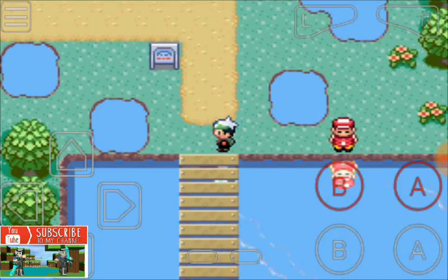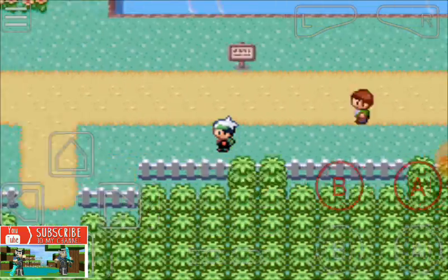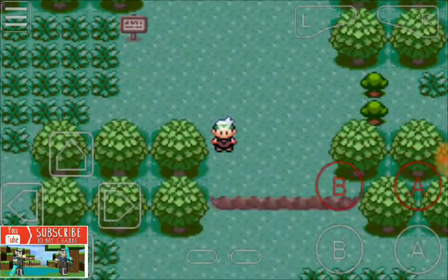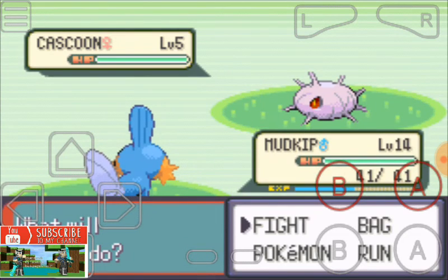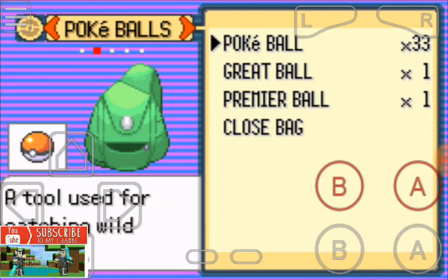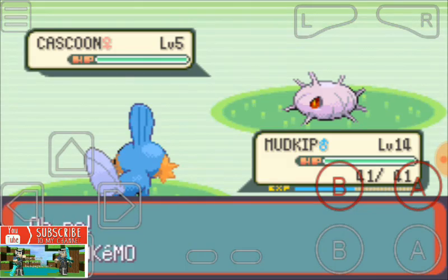Let us start and begin our Pokemon catching. I want to catch Cascoon — yeah, Cascoon. Just throw some Pokeballs on it.